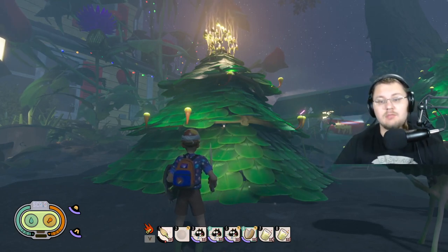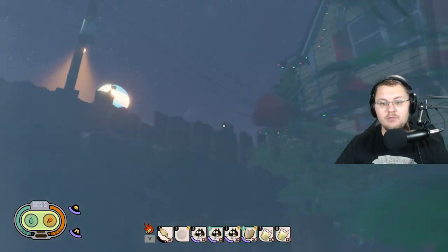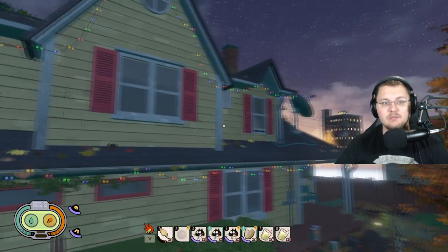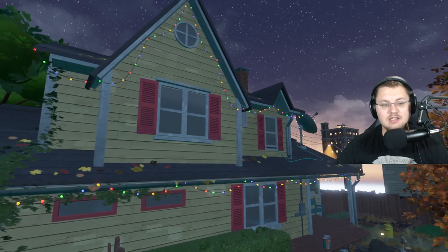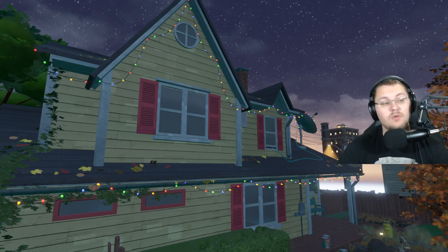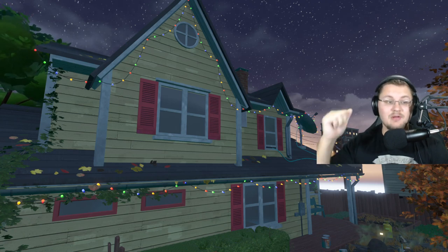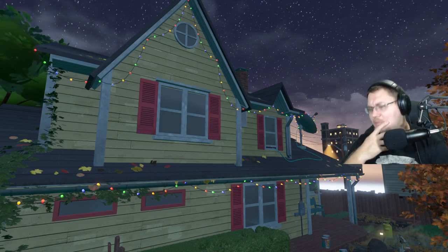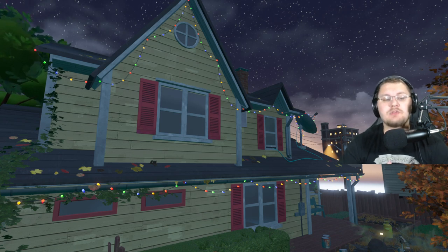I've decorated the tree a little, and now I'm going into bug toggle mode to fly around and show you the Christmas lights. As you can see, it is an absolutely gorgeous scene — multicolored Christmas lights all over the house. Let me get rid of the HUD so you can really see it. Absolutely fantastic — I love it so much. I'm taking a screenshot for the thumbnail. This is the best they could probably do for this holiday event without going too far overboard.